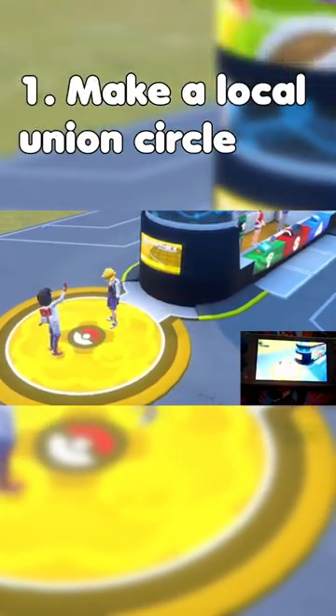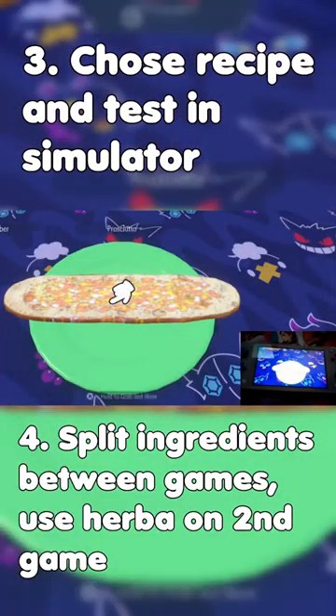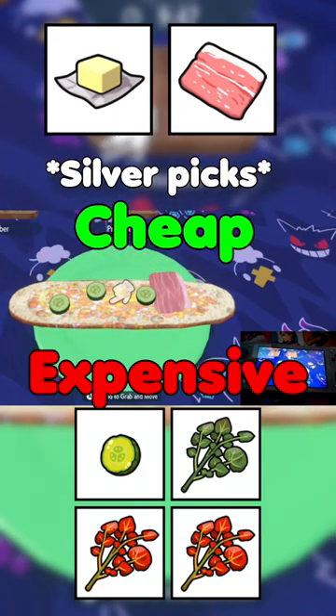Join your own union circle and picnic with yourself. Pick your own recipe and then split the ingredients into two groups: the cheap ones and the expensive ones. Obviously include the Urban Mystica in the expensive group.